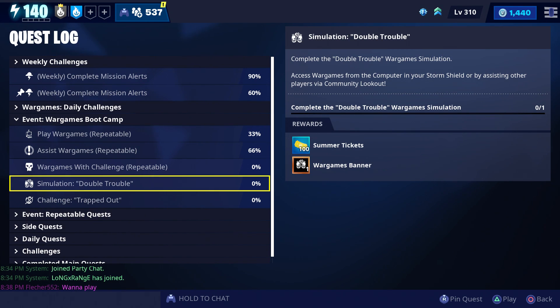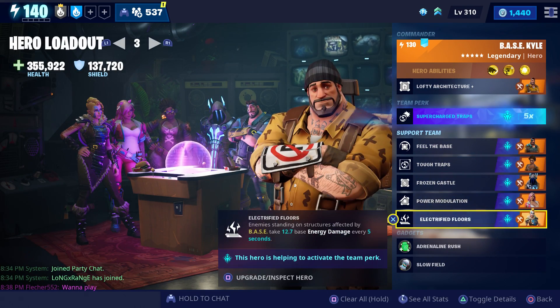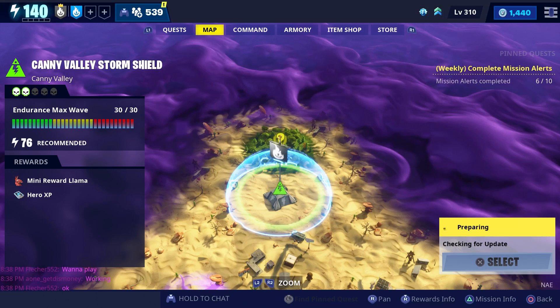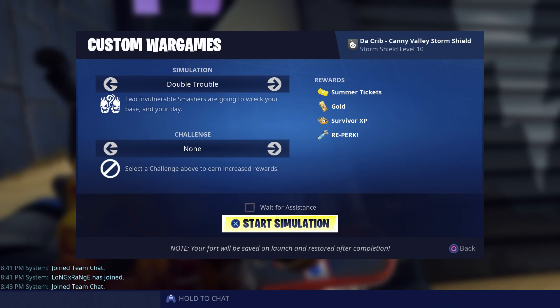For today's video we're going to try out the new Double Trouble war game simulation. Here's the loadout we're going to use while trying it out for those who wanted to see it. We're going to do this one in my Candy Valley storm shield defense, and Long Range is going to be helping us out. Let's go ahead and start it.